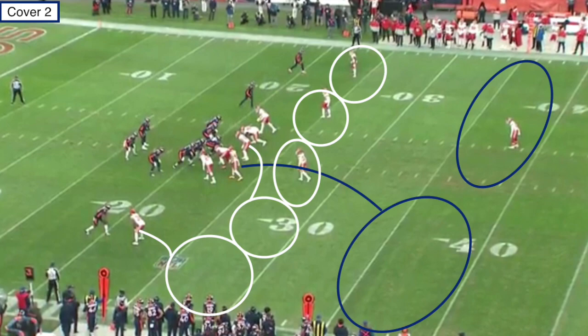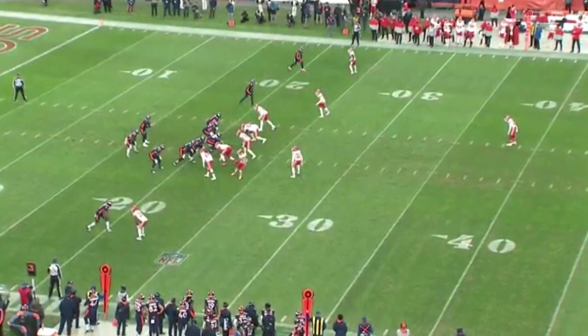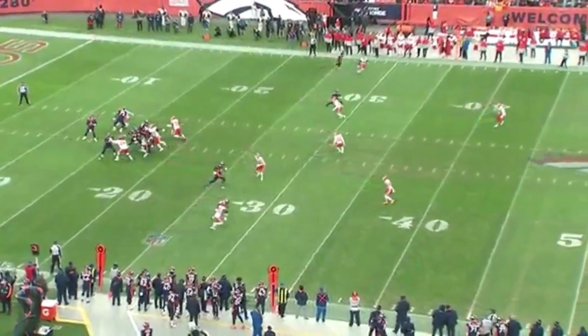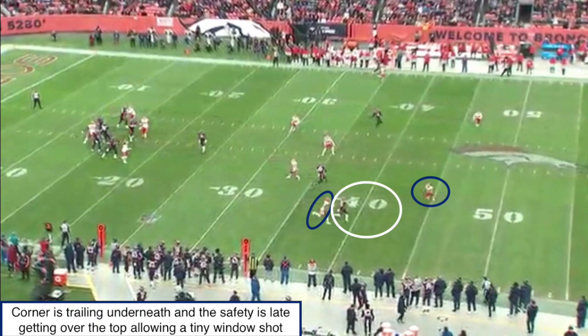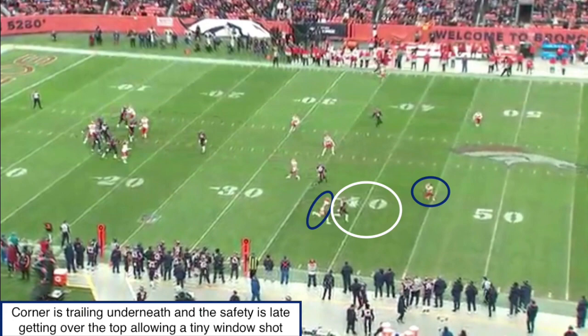Taking a look at this first play, I really want to highlight Drew Lock's arm talent, arm strength, and overall his deep ball placement and ability to drive the ball down the field. Pre-snap, we've got a cover two look by the Kansas City Chiefs, and offensively we're going to be working this go route at the bottom of the screen. At the snap of the ball, I want to focus on the cornerback's leverage and the safety's leverage and how it creates a nice window shot deep down the field. The corner is playing in perfect position, circled in blue — he's trailing underneath the receiver, not allowing him to break back toward the ball. But the safety over the top needs to bracket to take away any deep ball. Because the safety is late to get over, it creates a tight window shot that Drew Lock is going to have to place a perfect ball into.